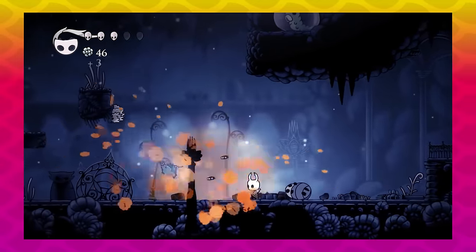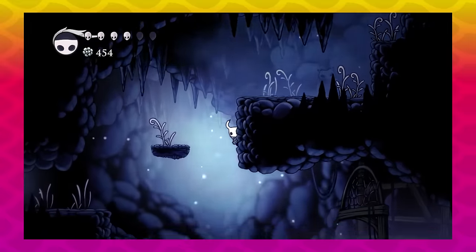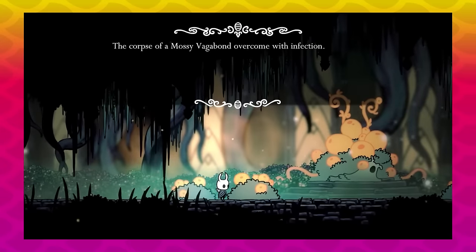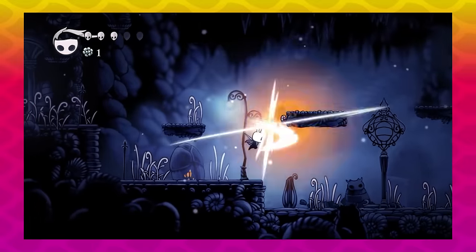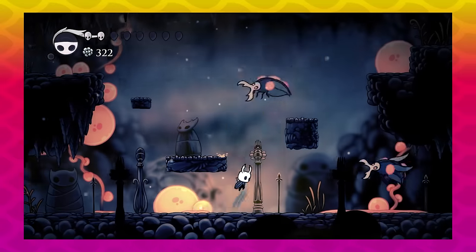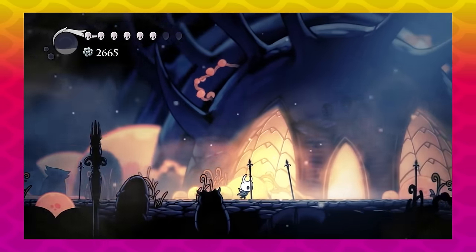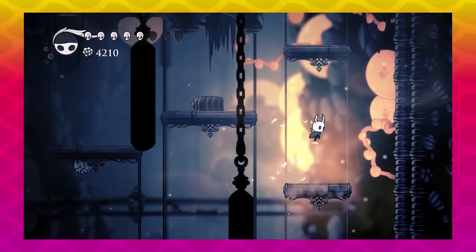If you want players to revisit the same area, you can do the hard work and actually change it. Hollow Knight's Forgotten Crossroads is a hub you'll travel through constantly. As the game progresses, The Infection — an orange goop — spreads through the world. Eventually the Forgotten Crossroads transforms into the Infected Crossroads: the atmosphere totally changes, old routes are blocked, once-simple enemies become a much greater threat. It's great environmental storytelling, elevated by the familiarity you had with the old location.